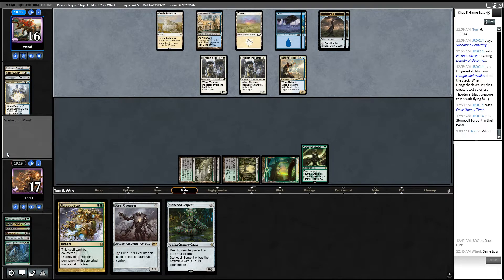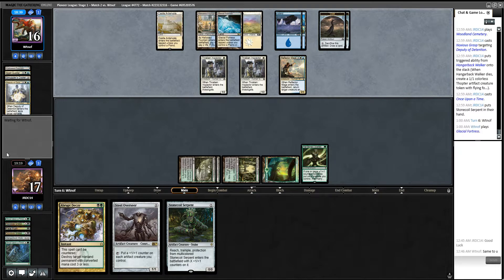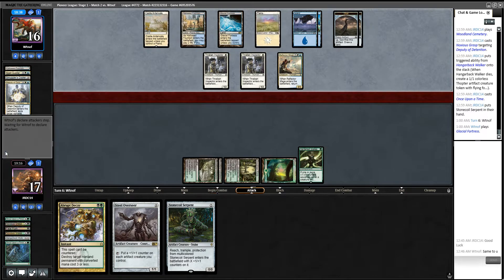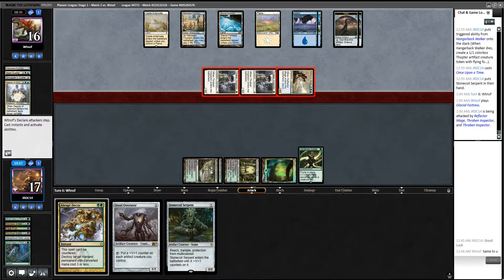That makes me feel dumb for killing that when I should have killed the Reflector Mage since it does more damage. Also, I'm actually dumb for doing that since Noxious Grasp kills Avacyn and Abrupt Decay doesn't — so that's the real dumb part of that.